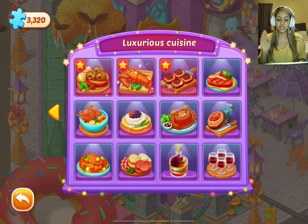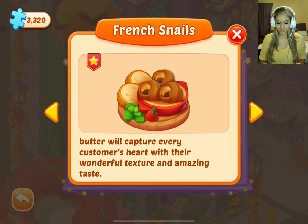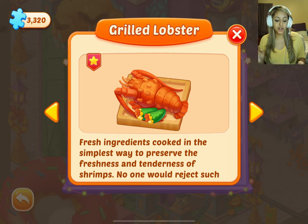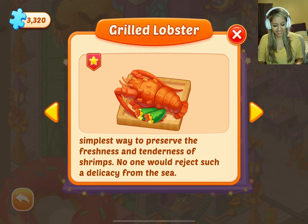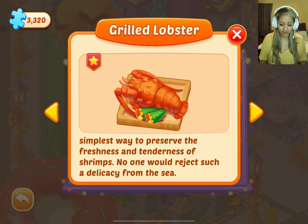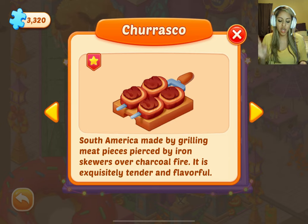This is your luxurious cuisine. French snails — fresh snails with minced garlic and butter will capture every customer's heart with their wonderful texture and amazing taste. I have not tried snails and I don't know if I would. Grilled lobster — fresh ingredients cooked in the simplest way to preserve the freshness and tenderness; no one would reject such a delicacy from the sea. Churrasco — a popular cuisine in South America made by grilling meat pieces on iron skewers over charcoal fire. It is exquisitely tender and flavorful.